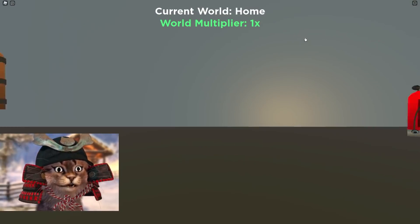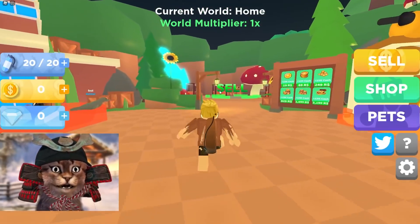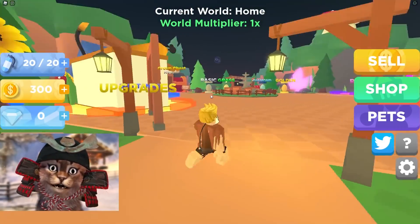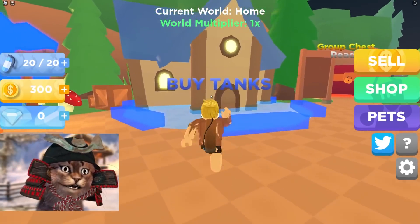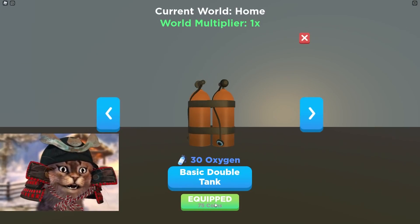I need 75 to get this, so I need more treasure. Where do I sell? Right here, this is where I sell. Let's sell this. Oh, I have $300! I can buy it.